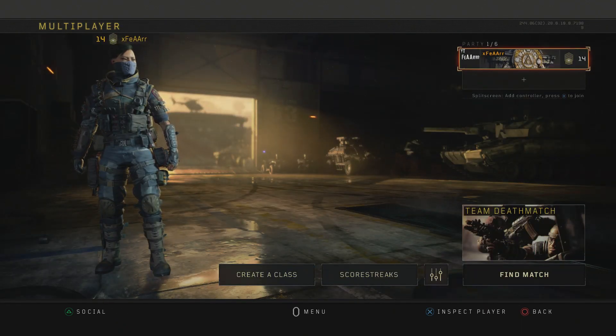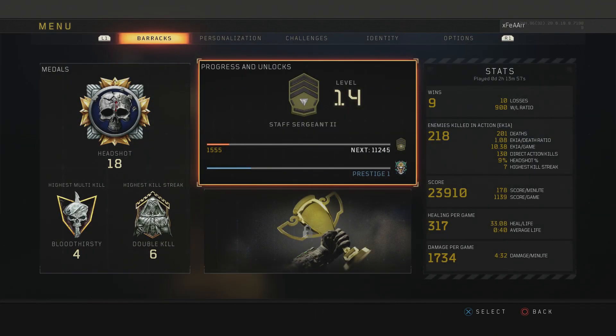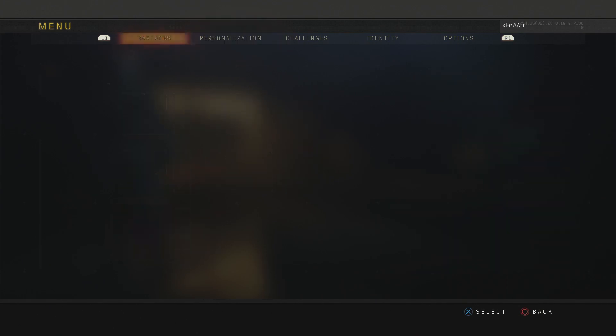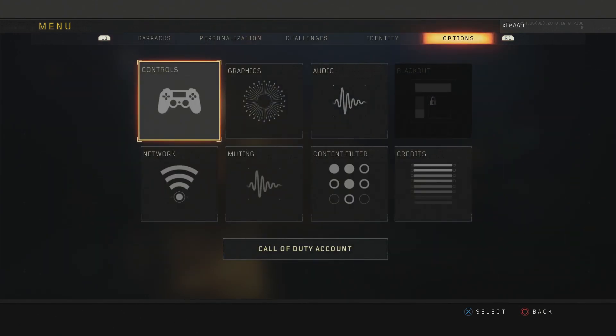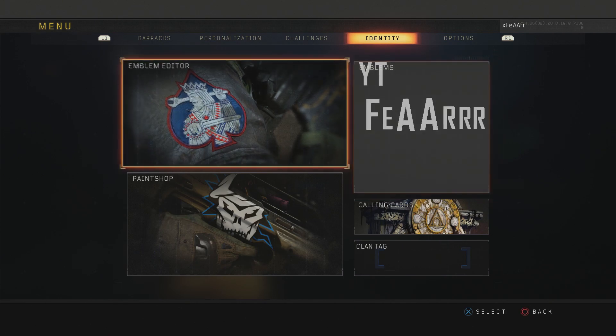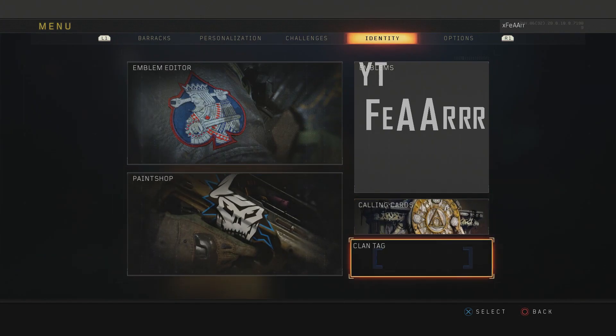After going through the options and not being able to figure it out, I started clicking buttons on my controller. For PS4, if you click the Options button it comes up with a menu where you've got Barracks, Personalization, Challenges, Identity, and Options. If you go over to Identity, you can actually choose what emblem you want, your paint shop, calling cards, or clan tag — you can choose anything that you want.